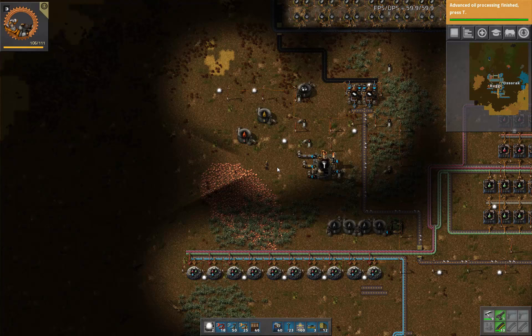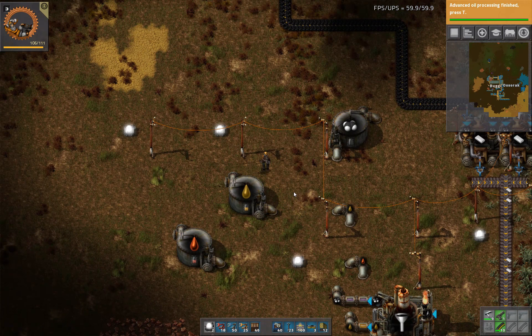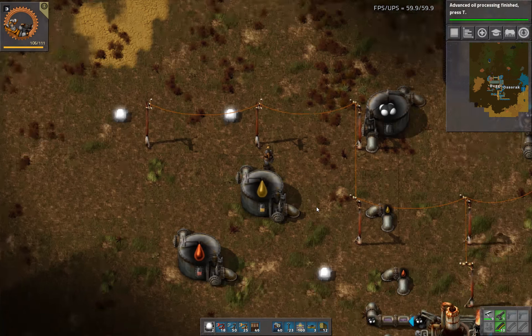Welcome back to Flexible Games, where we are playing Factorio in our Achievement Hunter series. We are working our way towards that glorious goal of launching a rocket with only crafting less than 111 items. So far, so good.